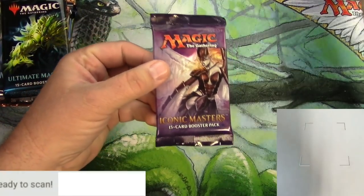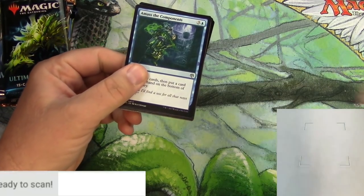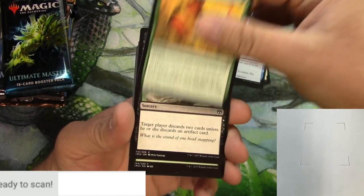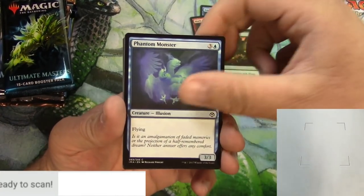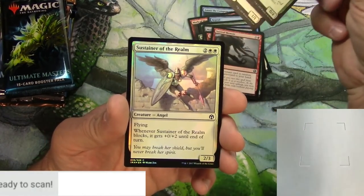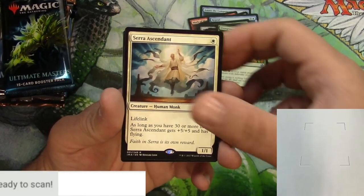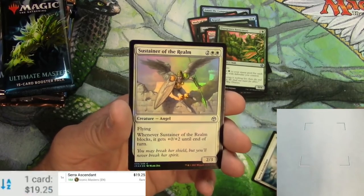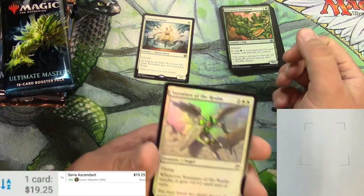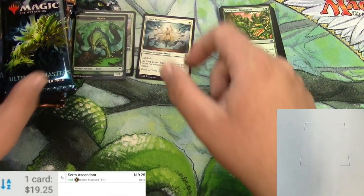Here we go, Iconic Masters. I'll be scanning up at least the rare and any other good hits I find. Let's amass the components together: Mark of Mutiny, Repeal, Wrench Mind, Battle Rattle Shaman, Under City Troll, Surreal Memoir, Overgrown Battlement. And the rare — Serra Ascendant. Very cool card. I think I like the original art better, but this is a solid staple in Modern. It probably sees Commander play too since he activates right away. He's a kill-on-sight, right? Sustainer of the realm and a beast token for that.